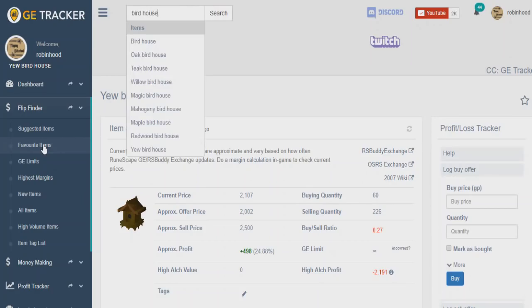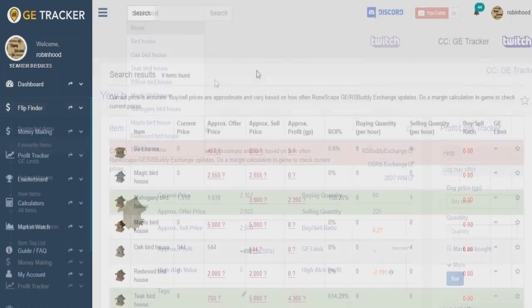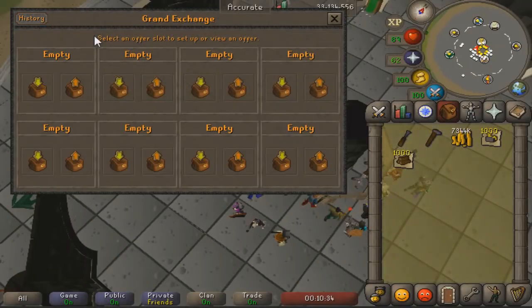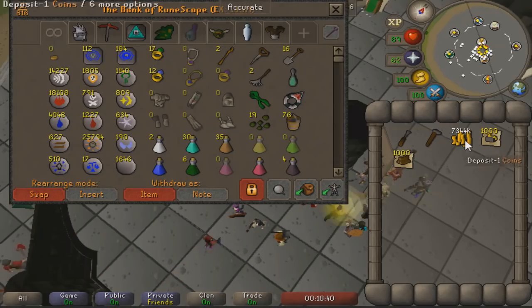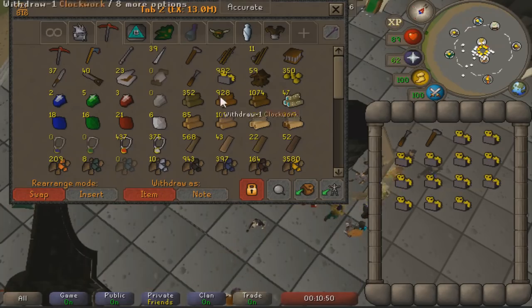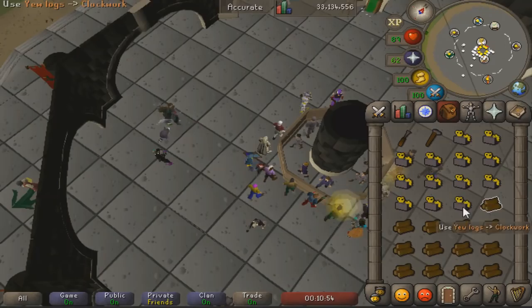Doing a broader search across all the birdhouses, we can see that the yew birdhouses are the most popular. After that it's going to be the magic birdhouses, then possibly the redwood birdhouses — but it kind of comes down to who is currently trying to train their hunter at that moment. For the yew birdhouses you're going to need level 60 crafting, and for the magic birdhouses you need level 75. My crafting level is actually only 72, so I'm going to need to boost to make the magic birdhouses.